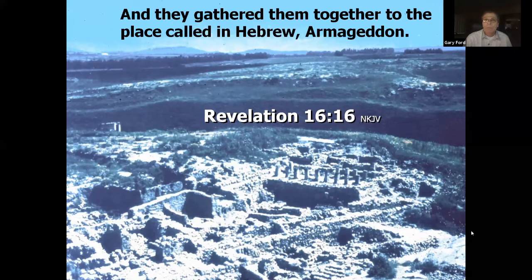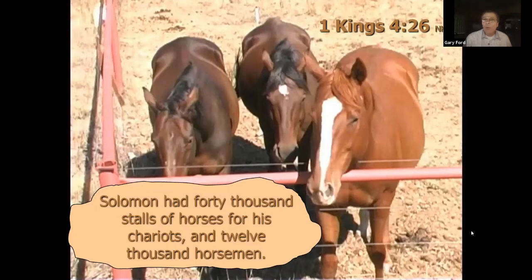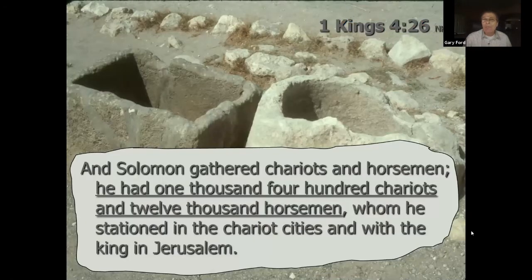1 Kings 9:15 mentions Megiddo as one of Solomon's war cities. Solomon had 40,000 stalls of horses for his chariots and 12,000 horsemen stationed there, according to 1 Kings 4:26. The ancient ruins show diggings and horse troughs where they fed the horses. Solomon gathered 1,400 chariots and 12,000 horsemen, whom he stationed in the chariot cities.